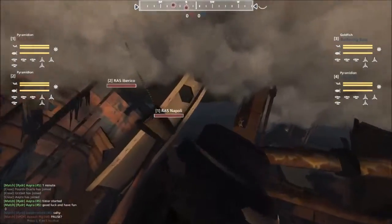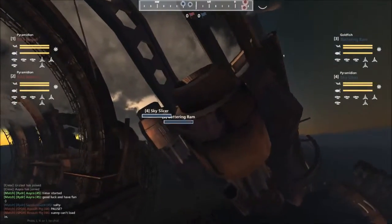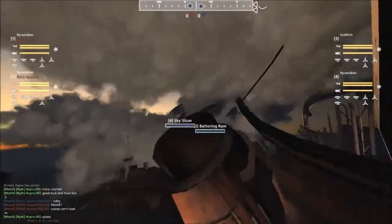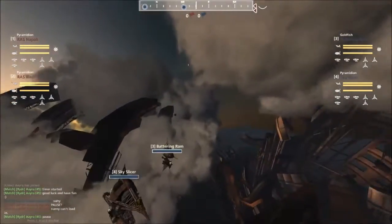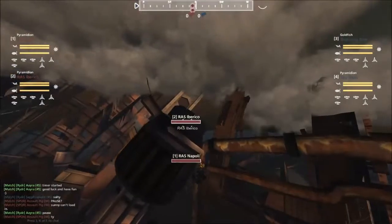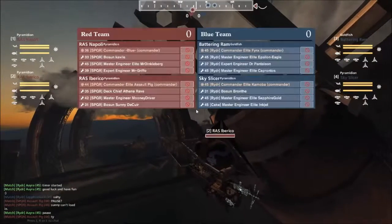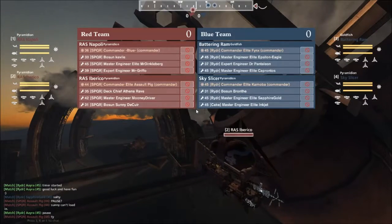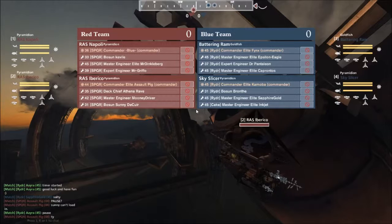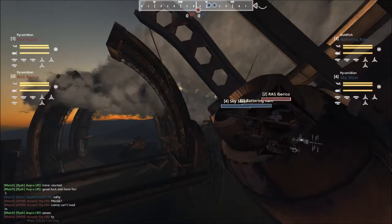Both of these Pyras have taken position just south of the Leviathan. Sky Slicer and Battering Ram spotted down on the Iberico. Looks like the game's actually paused — we have a player unable to load in. Sunny's just having trouble; may have to restart the client.